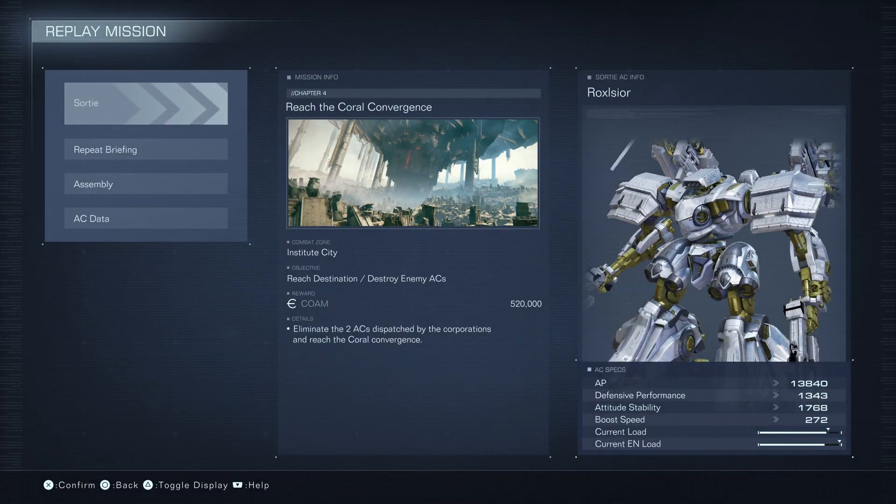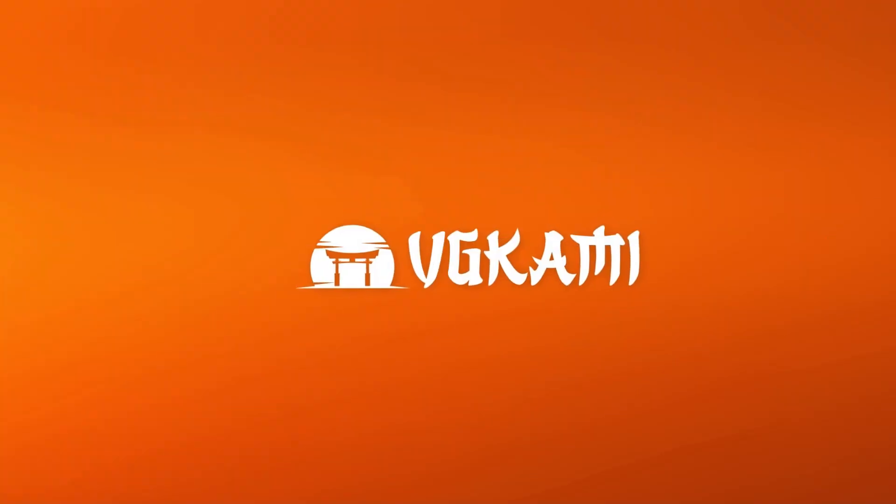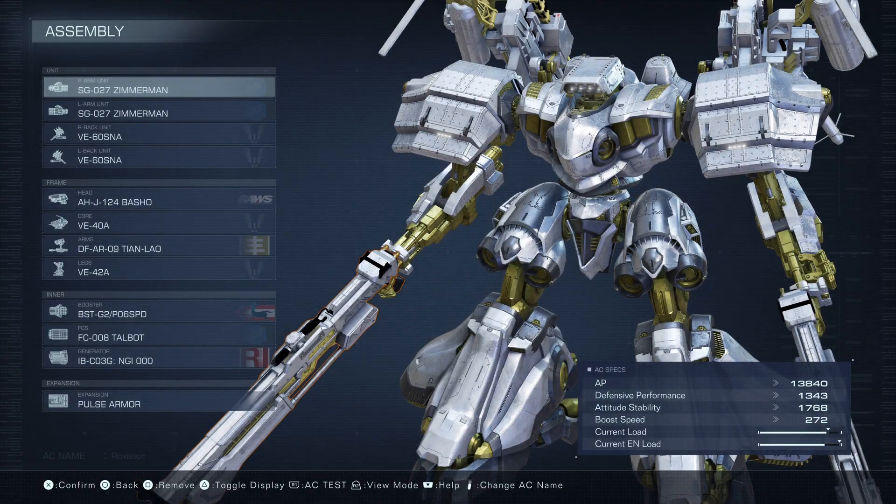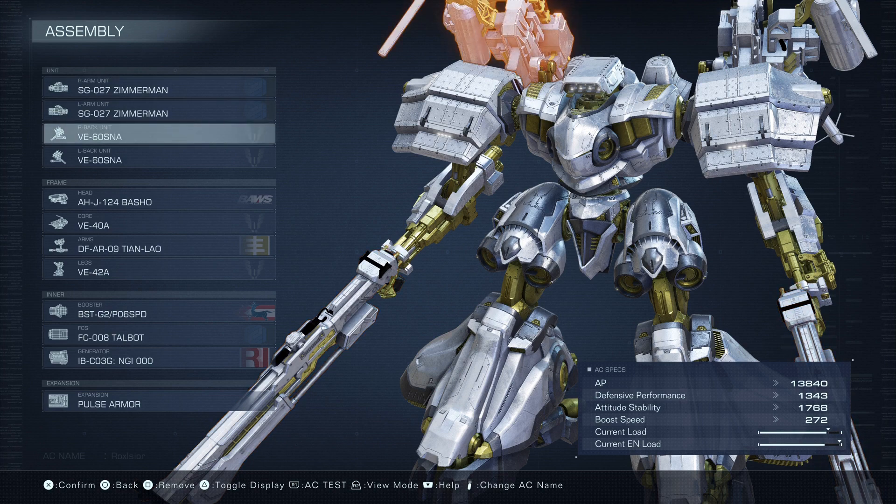Hello everyone, this is Rhett from VGKami and today we are going to get S rank on Reach the Coral Convergence in Chapter 4 of Armored Core 6. This is one of the toughest missions to get S rank on, mainly because of the boss fight at the end, who is arguably one of the toughest bosses in the game. However, follow my build and my strategy here and you'll get that coveted S rank.